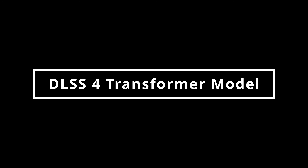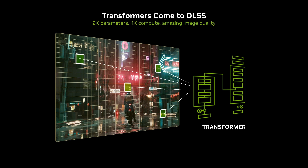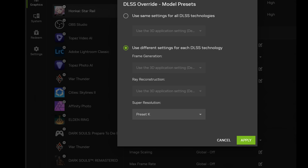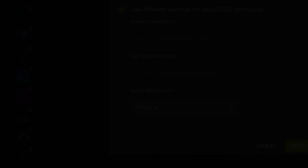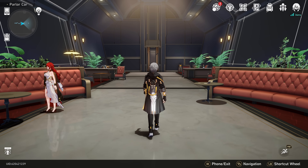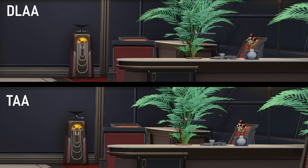With the introduction of DLSS 4, NVIDIA introduced a new slate of DLSS temporal reconstruction models using a transformer-based machine learning architecture, which differs from the previous convolutional neural network-based models. I won't pretend to understand it, but we can look at the results by swapping the DLSS model to the latest in the NVIDIA driver, which as of writing is version K. Taking it to the jukebox of shimmery death, we once again observe that DLAA produces a significantly less flickery result than the game's native TAA.